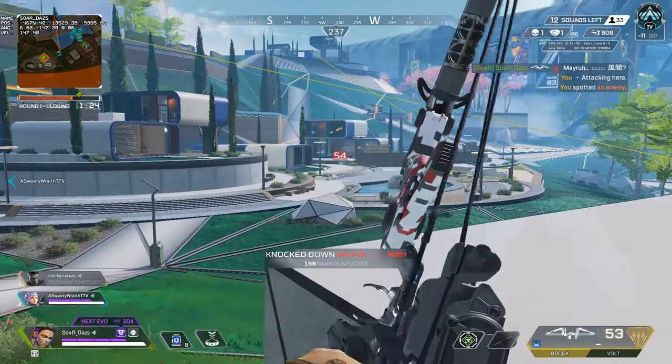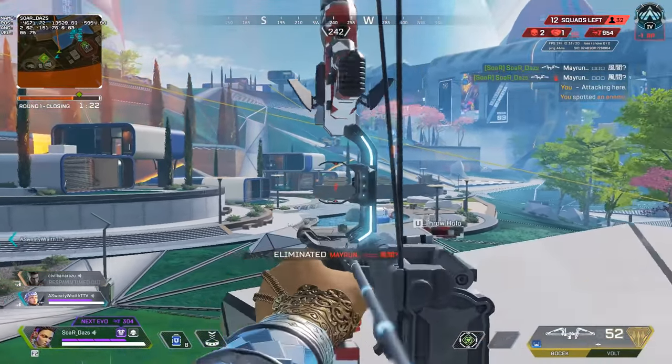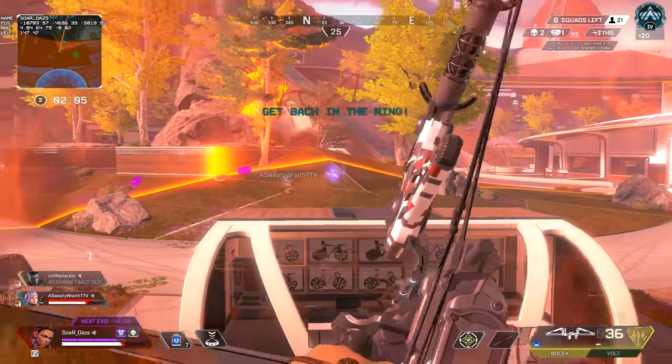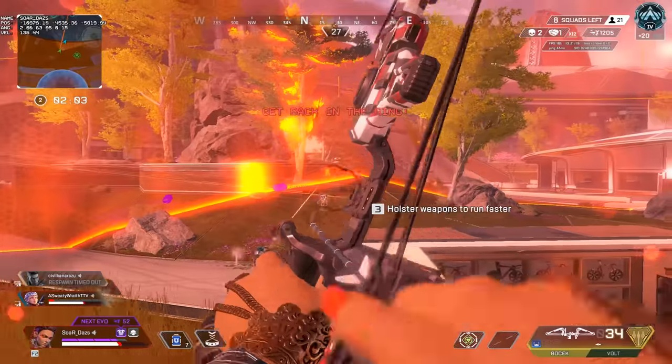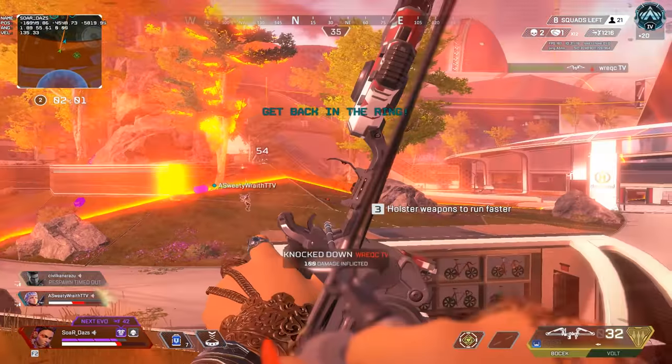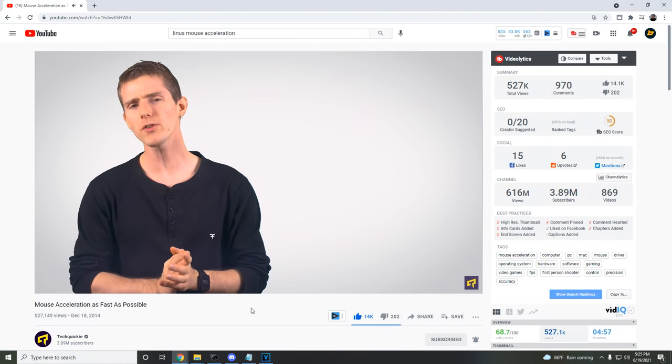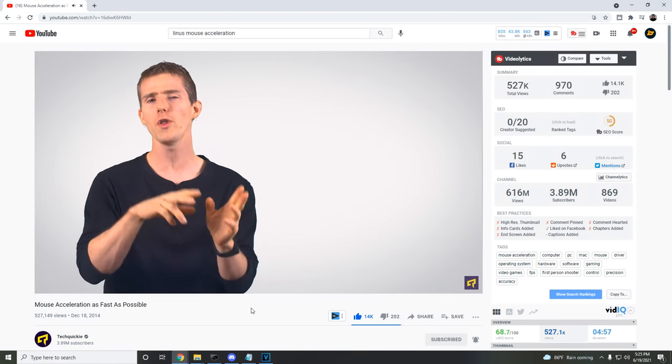So that leads us to a weird spot for a game like Apex Legends, which really inspired me to try this. You need precision accuracy on small shots with a Wingman, or tracking at a distance, but then you instantly need to flick, wall bounce, and do all kinds of insane movement at close range. This is why I finally decided to cave and try mouse acceleration out, especially after seeing some fantastic videos on the topic.